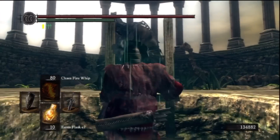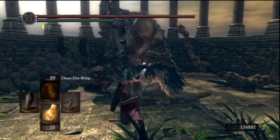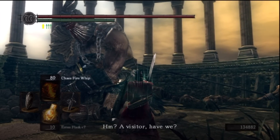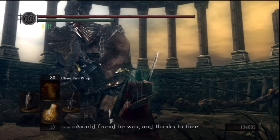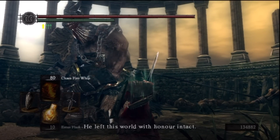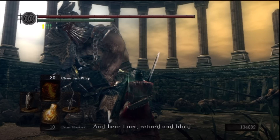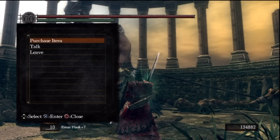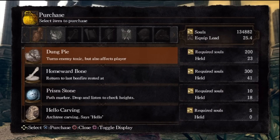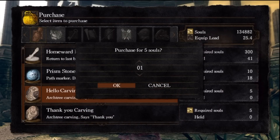He doesn't really... You can buy stuff from him. I also bought some stuff. He'll help you only after you've gone to meet Kalameet - the Black Dragon. It's in the title of the video. So you can purchase some stuff: Dung Pie, Homeward Bone, Prism Stone, Hello Carving, Thank You Carving. Really great stuff there.